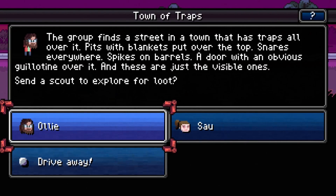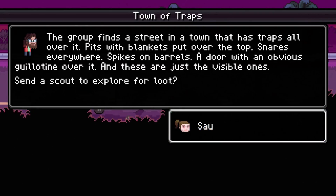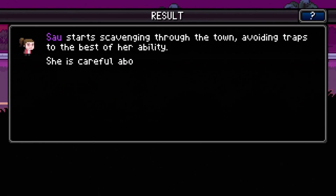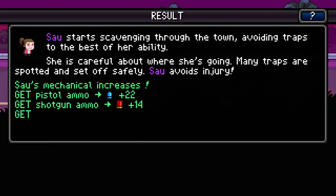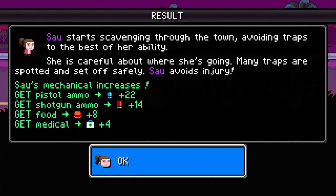The group finds a street in the town — there are traps all over it: pits with blankets over the top, snares everywhere, spikes on a barrel, a door with what looks like a guillotine over it, and those are just the visible ones. Send a scout to explore the loot. She has good composure — she starts scavenging through the town, avoiding traps. All traps are spotted and set off safely. We got some medical supplies, ammo, and food — nice!